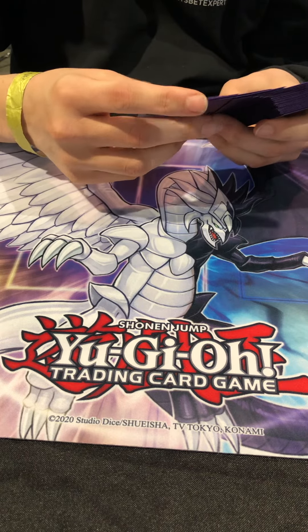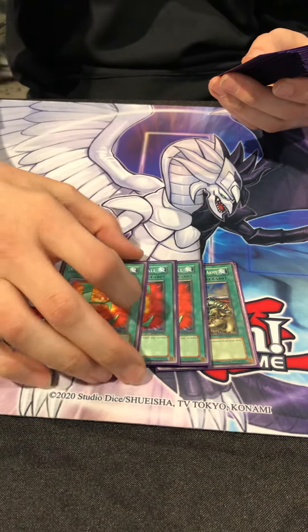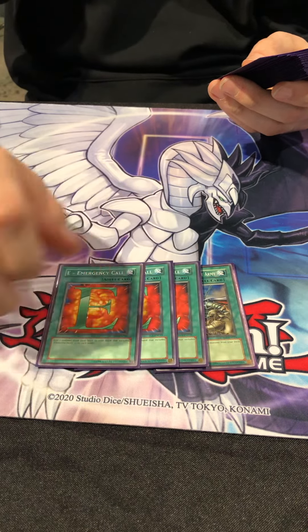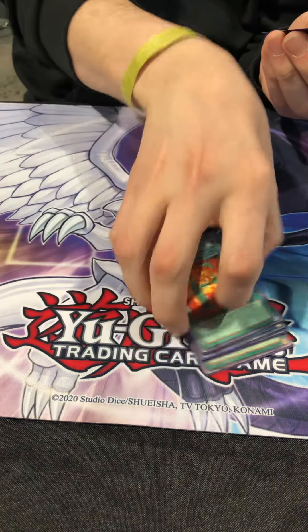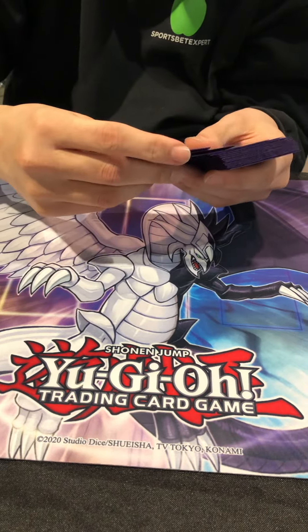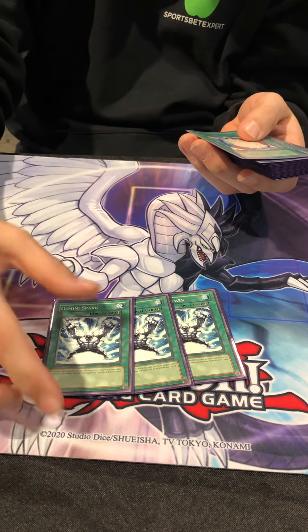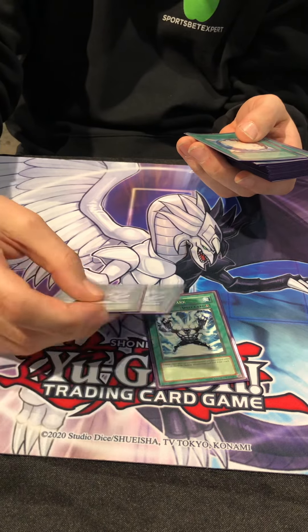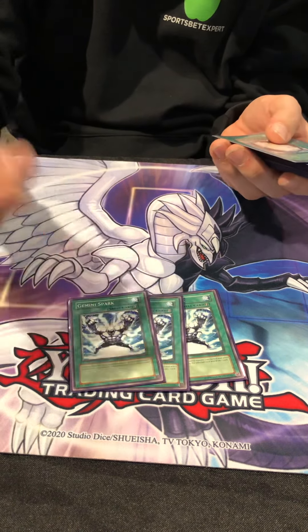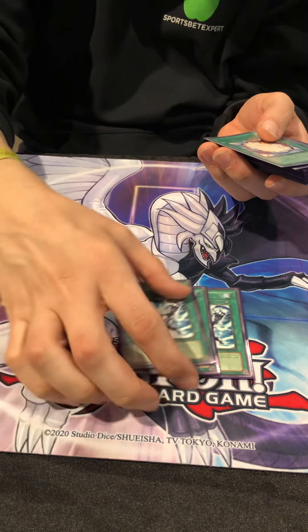For the spells we got Rhoda and three E-Call — a lot of searching. Not a lot of people run Thunder King so yeah it's usually fine, and if they Trap Dust Shoot you and you don't have any monsters you have that, it's even better. Three Gemini Spark, it goes with the Alias. You can get Alias back with Hero Blast — sometimes it's two-for-one. There's a lot of possibilities keeping your hand activated during battle phase after you attack with Alias.